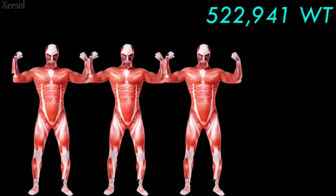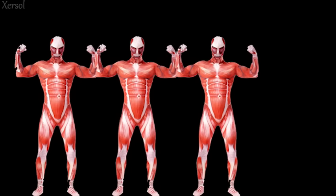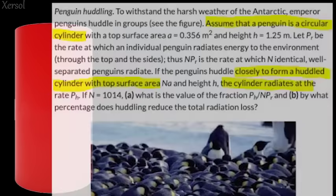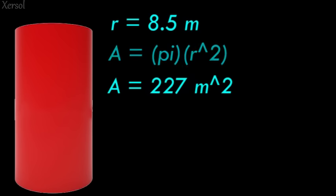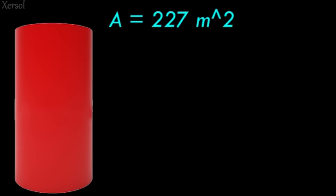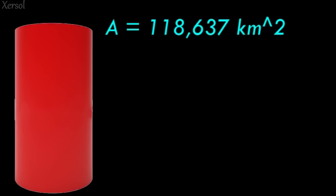Now, before moving on, let's actually find out how big that really is, because a big number doesn't mean anything if it can't be tied to real life. So let's assume a colossal Titan to be a circular cylinder, similar to this assumption made on a penguin. By assuming a colossal Titan to be a circular cylinder, the radius of this Titan is around 8.5 meters, as we found the width of the Titan prior. The radius is important because we can use it to find the 2D area the Titan takes up on the ground using the formula for the area of a circle: A = πr². Thus, a single colossal Titan takes up an area of about 227 meters squared. We can multiply this by all the colossal Titans in the rumbling, and after multiplying the two numbers, we find an area of around 118,637,010 meters squared, which is around 118,637 kilometers squared.